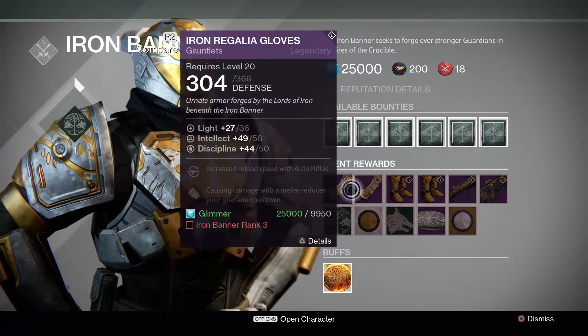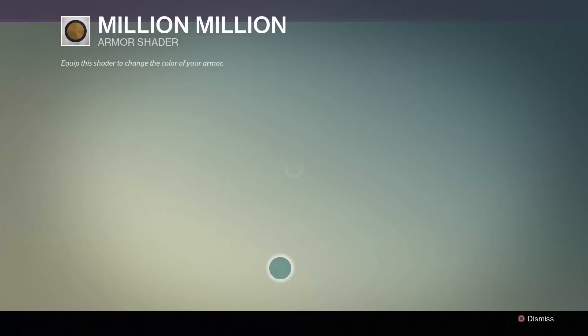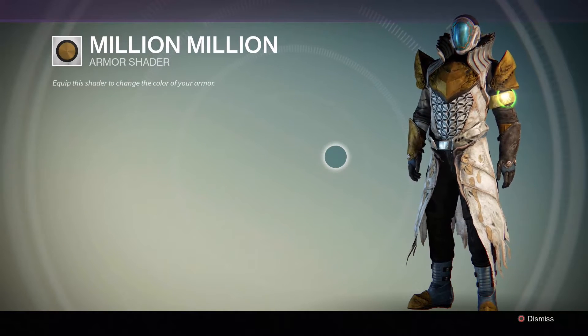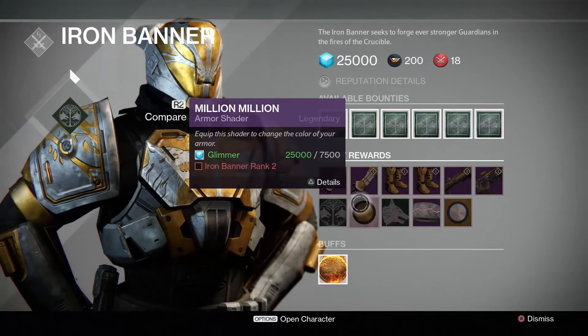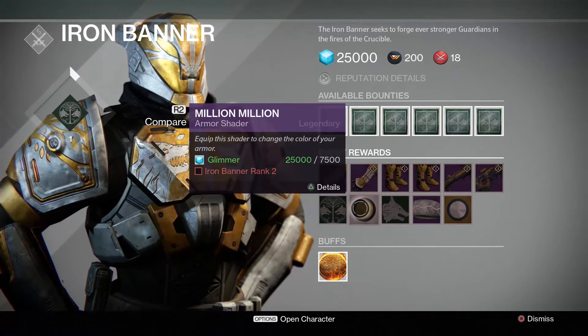Once you hit Iron Banner rank two, you'll unlock this shader, which is the Million Million shader. It's gold, white and black. On this character it doesn't look too good because the Crota armour makes a lot of shaders look pretty bad. But that's what the Million Million shader looks like — you can buy that for 7500 glimmer once you hit Iron Banner rank two.